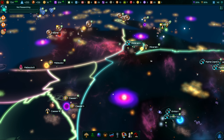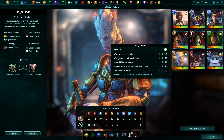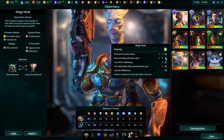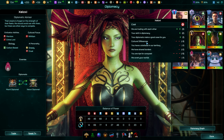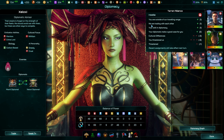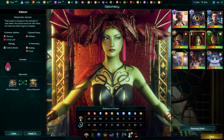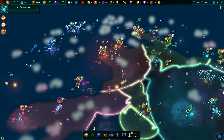Trade routes are now more effective in improving relations with your trade partners, as civilisations are loath to lose access to those exotic goods or weapons you're selling them. Also, diplomatic civilisations will no longer covet your worlds and should be easier to deal with when you're neighbouring them. These small changes should go a long way towards allowing the player to build great coalitions to help combat the less friendly civilisations in the galaxy.